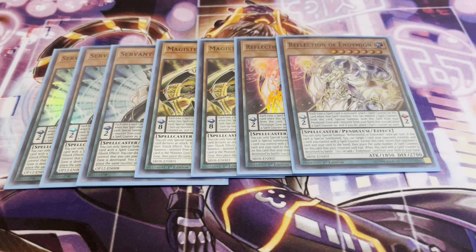Next, two copies of Reflection of Endymion. This one basically does the exact same thing as Servant, only it special summons from hand. Magister, Servant, and Reflection all basically have the same clause — it just depends on where they summon from. You special summon this card from your Pendulum Zone, and then one monster from your hand. It also has a disruption effect. You can only special summon Reflection once per turn. When this card is special summoned, you can target one card your opponent controls and one card you control with a spell counter except this card, return that card to the opponent's hand and the card you targeted back to your own hand. This card gains counters based on however many that card had. When this card is destroyed by battle while it has spell counters, you can add one Endymion monster from your deck to your hand. It's a brick wall with a pretty nice sizable defense.